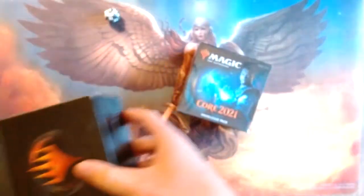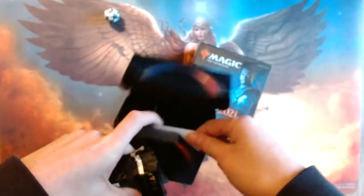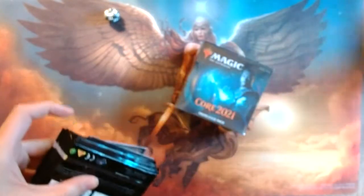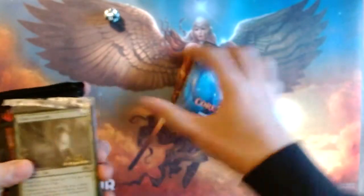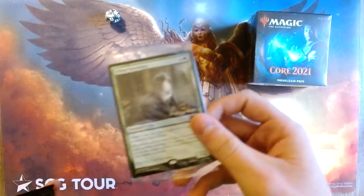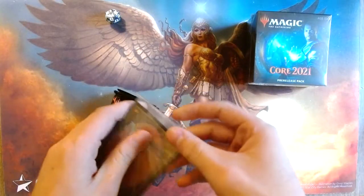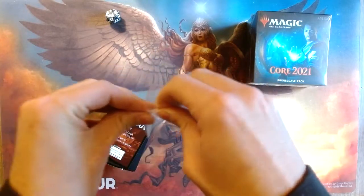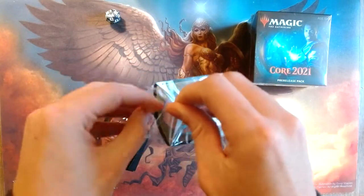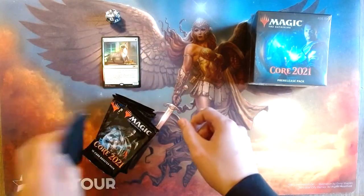We got a good collection of those now. Let's see what we got in here. Alright, six packs. Looks like we got a Teferi's Ageless Insight — or wait, a Fellow Dark Sovereign. I'll take that out of the packaging. I kind of ruined it, but I'm not gonna keep a Fellow Dark Sovereign sealed. It's not worth it really.